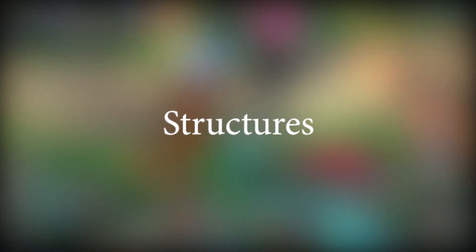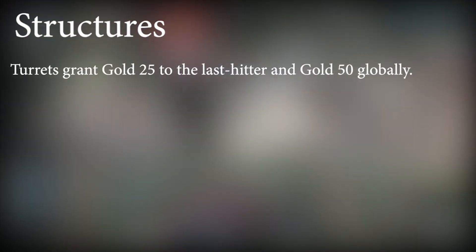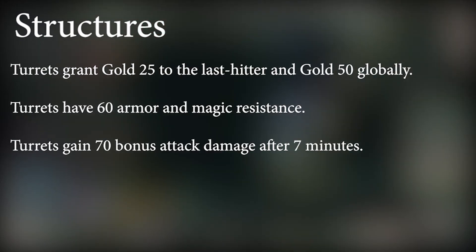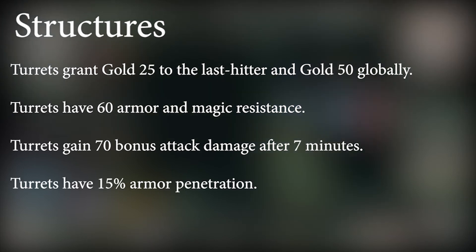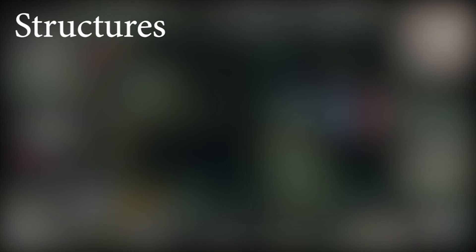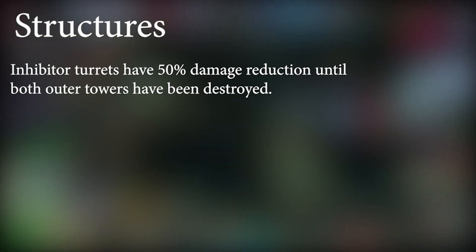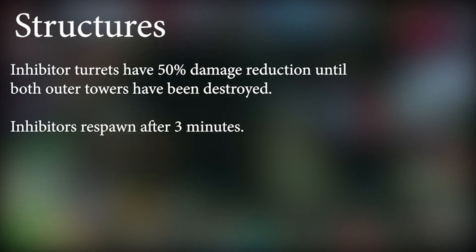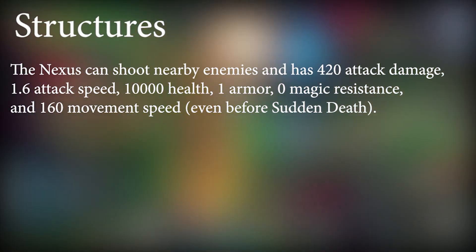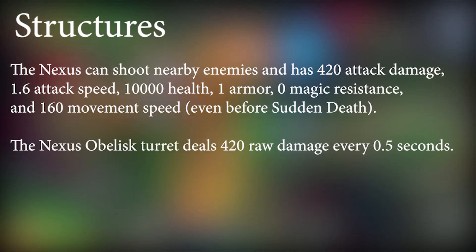Turrets grant 25 gold to the last hitter and 50 gold globally. Turrets have 16 armor and magic resist. They also gain 70 bonus attack damage after 7 minutes and have 15% armor penetration. The outer turret has 3300 health and the inhibitor turret has 4300 health. Inhibitor turrets have 50% damage reduction until both outer turrets have been destroyed. Inhibitors respawn after 3 minutes of being down. The nexus can shoot nearby enemies, has 420 attack damage — good one Riot — 1.6 attack speed, and 10,000 health, with 1 armor, zero magic resist, and 160 movement speed even before sudden death. The nexus obelisk turret deals 420 raw damage every 0.5 seconds.